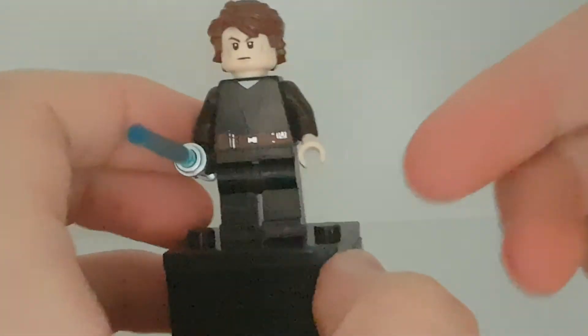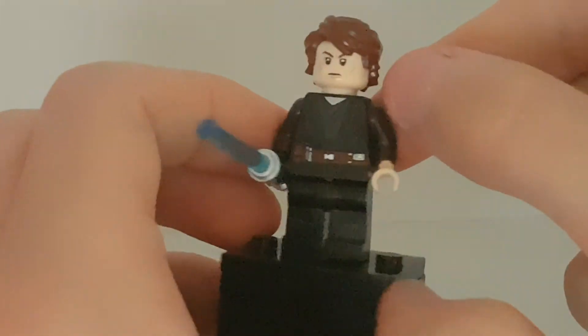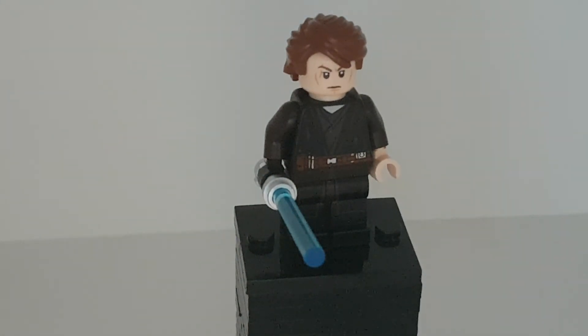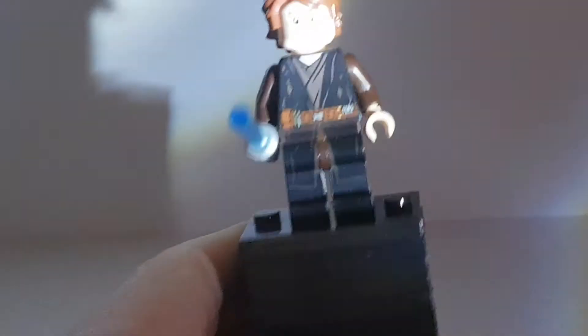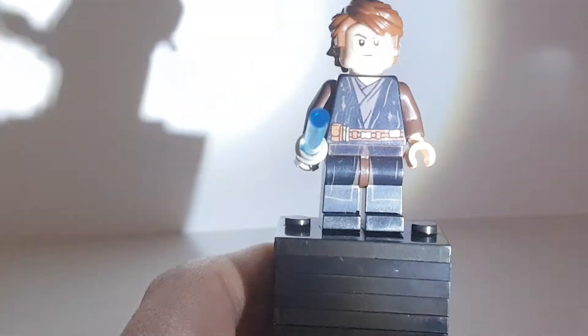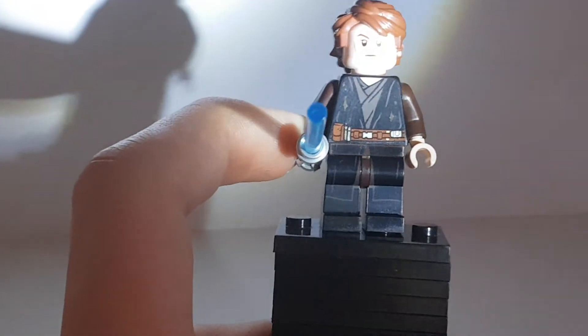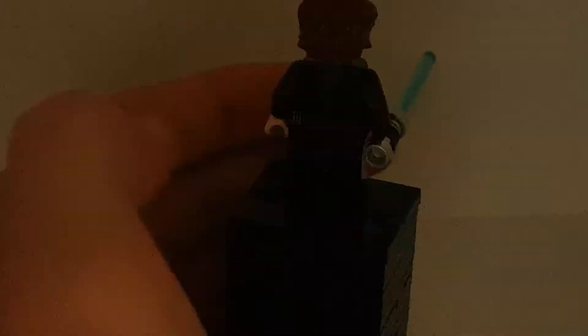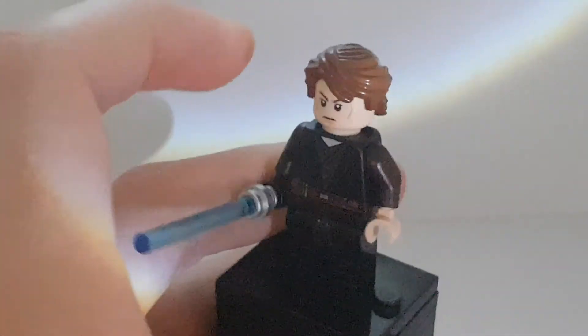He does have leg printing, which is really hard to see because my phone decided to cut out with lights. He has some nice leg printing, some nice belt printing as well, and some nice torso printing. He's also the dirty variant like Obi-Wan. He doesn't have arm printing, but he does have back torso printing. He also has a back facial expression where he's angry and using the dark side. He comes with a shiny lightsaber hilt, a confident face, and his blade is also blue. Sorry for the terrible light — I know it's not the best, but we have to get this review out.